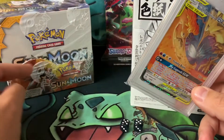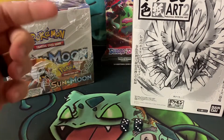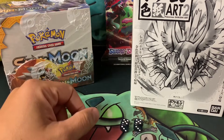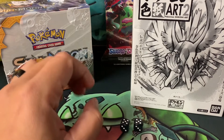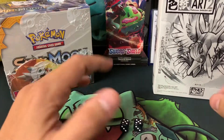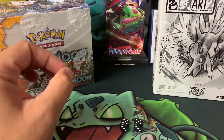Pick a secret rare from Sun and Moon base, drop it in the comments — if I choose your comment it'll be featured in the secret giveaway video. I was also wondering if anybody would be interested in me doing another PSA submission video where I go over my PSA cards that I want to submit.